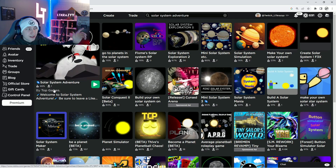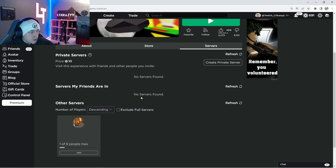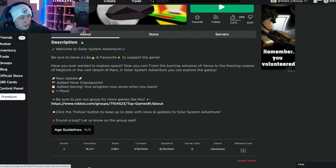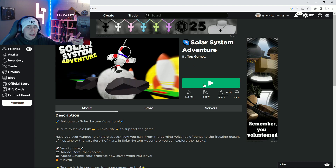Here we are on Roblox. Let's go to the Discover page and find some games that have no players. I was checking it out a little bit before, so I kind of got one in mind. It's actually called Solar System Adventure. Before it had one player, and it looks like it still does. So this might be the perfect one to go check out. It was created by Top Games.